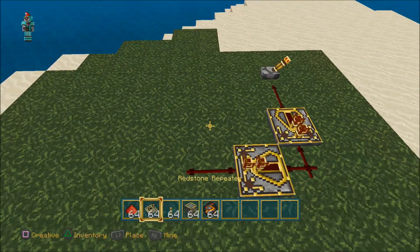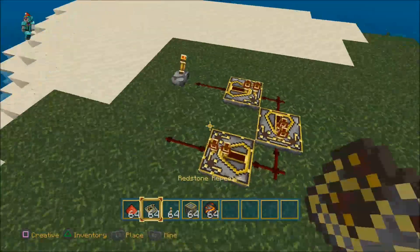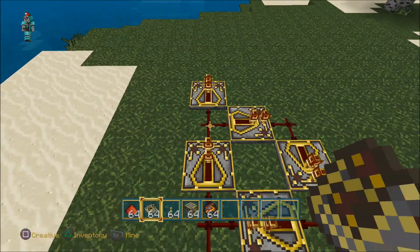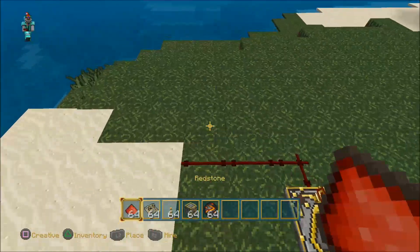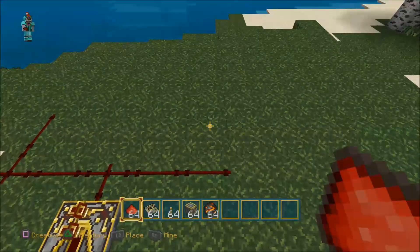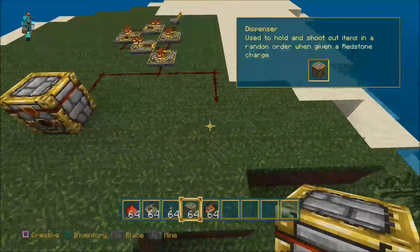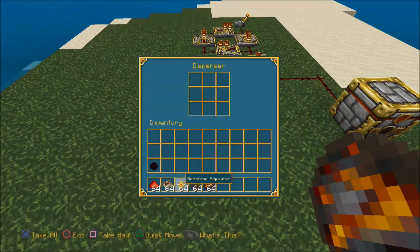You'll need redstone repeaters and stuff like that. When placing this, make sure you place the redstone repeaters in the right direction and handle all the simple redstone stuff so you don't make any rookie mistakes. For the most part, we're going to create an endless wave of bullets — basically fire charges — that are going to keep coming out.